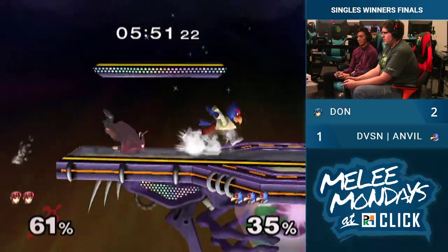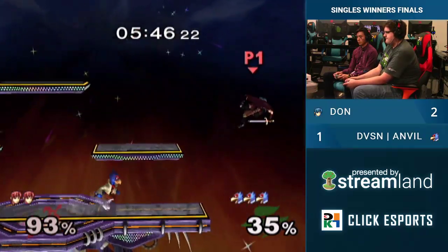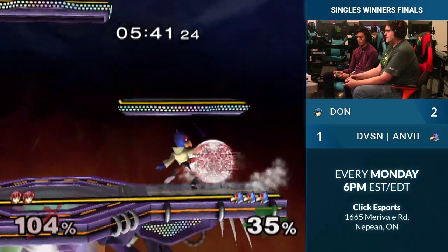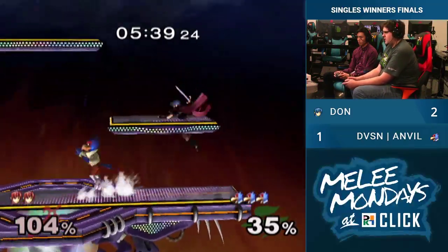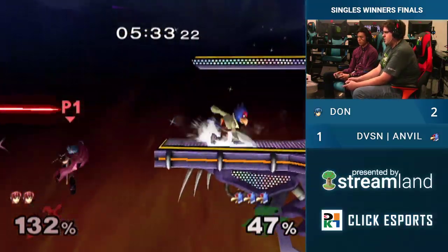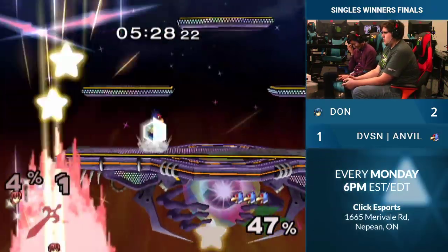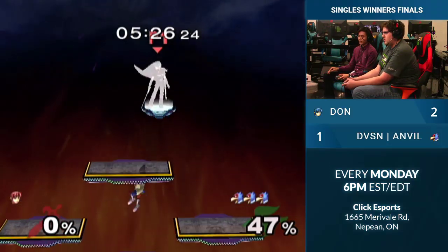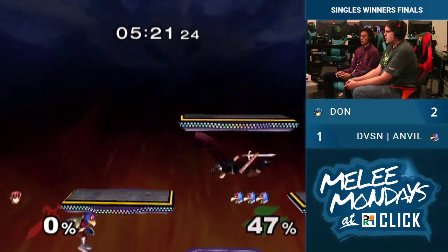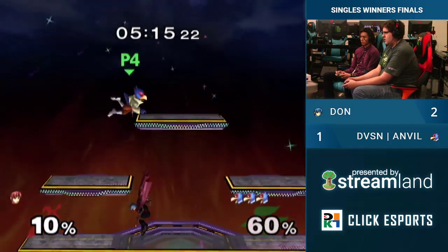He's getting off the good lasers, weaving in and out. He's hitting them with these shine grabs. Dawn finds the grab, doesn't quite get that fair. Anvil gets center. And that bair catches him without a jump, pressuring. Dawn needs to try to regain control here, but Anvil is really keeping up the pressure — nice fair there. This is crazy. Dawn is taking his time to think. Anvil is definitely looking warm now. Let's see if Dawn can get a good punish going.